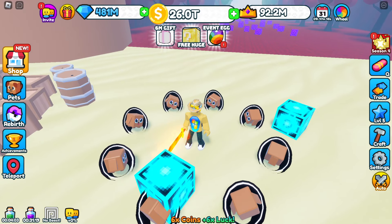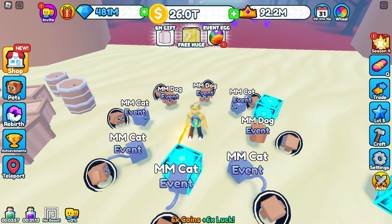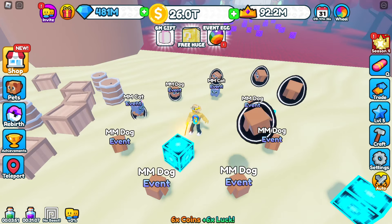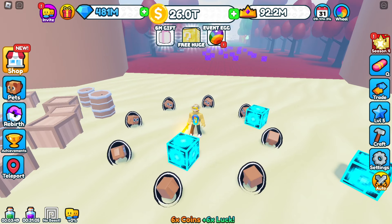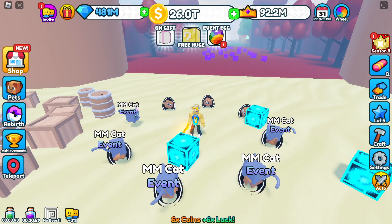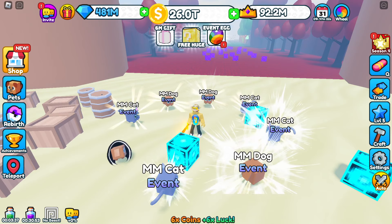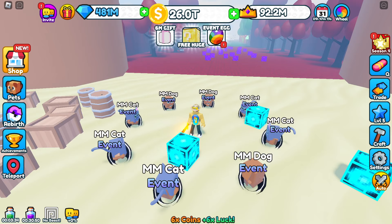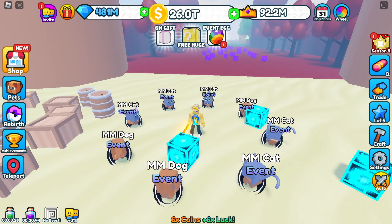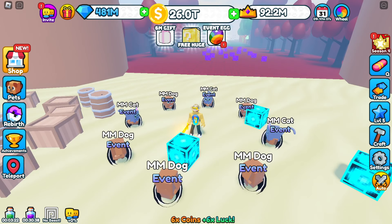I also got 101 eggs. By the way — six times coins, six times luck right now, guys. So that's going to help out your grind as well. For those of you who like to just hatch, you're going to have to start breaking some bricks, because block breaking is where you're going to get all the stuff you need for this update. Hopefully I'm going to pull a huge out of this. I have not had any luck hatching in Lucky Block Legends — it feels like forever, to be honest. It feels like so long since I hatched something good.